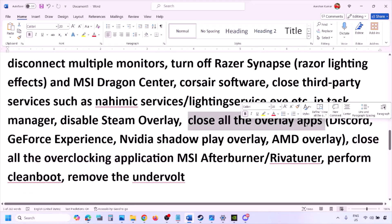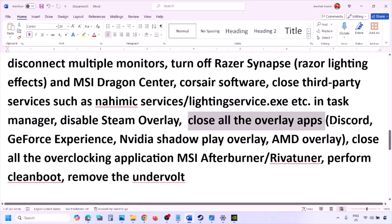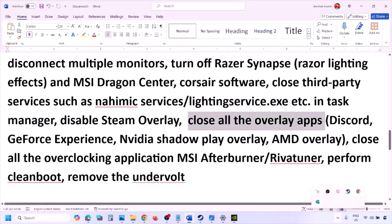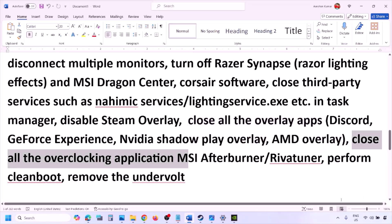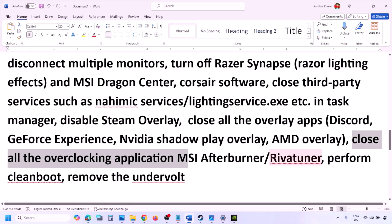Close all overlay applications — Discord, GeForce Experience, and any others — as well as any overclocking applications such as MSI Afterburner or RivaTuner. Close them from the system tray by right-clicking and selecting Close.